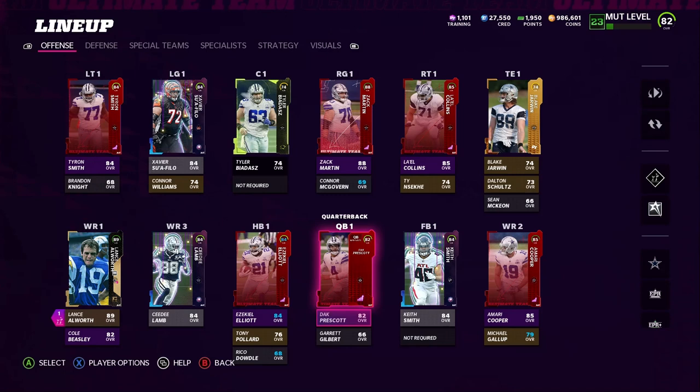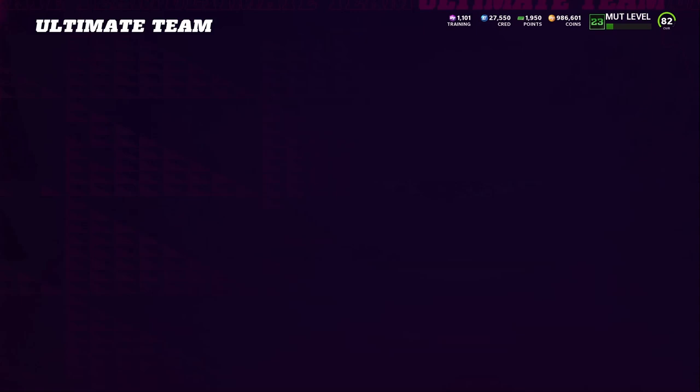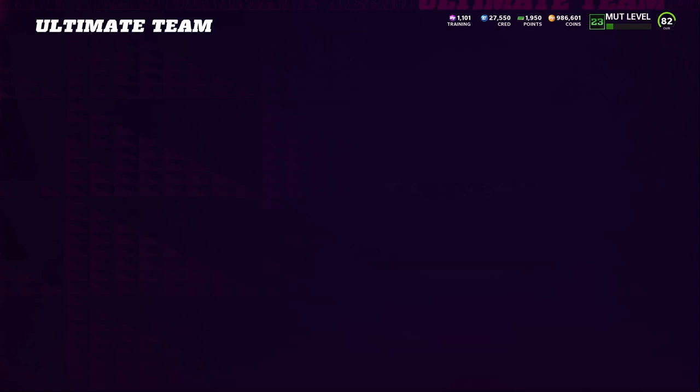Let's go see what our overall is now for defense and offense. Our offense is 83, our defense is 82 now, so our defense is catching up — at first it was like 79. So we're at 82 overall, 83 offense, 82 defense. Pretty soon we're going to be at 83 overall together. Little by little the overall is starting to boost up and the team is starting to look a lot better.